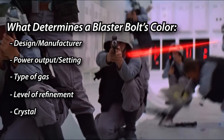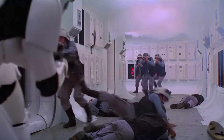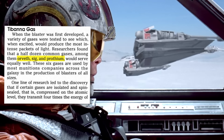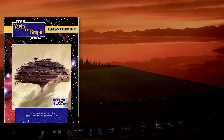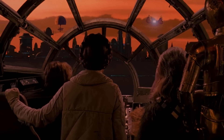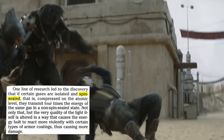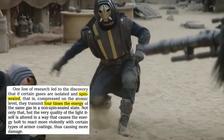When the blaster was first developed, they tested a variety of different gases to see which would produce the most intense packets of light. Researchers found that six of the more common gases — including Orvith, Sig, and Protheum — would work equally as well. This is from Galaxy Guide 2: Yavin and Bespin from 1989. Most munitions companies used one of these six gases in the production of blasters. One test led to the discovery that if certain gases are isolated, spin-sealed, and compressed on the atomic level, they transmit four times the energy of the same gas not in a spin-sealed state.